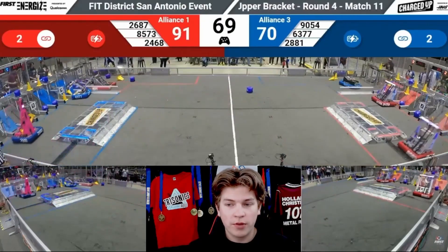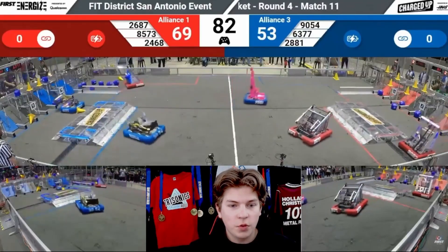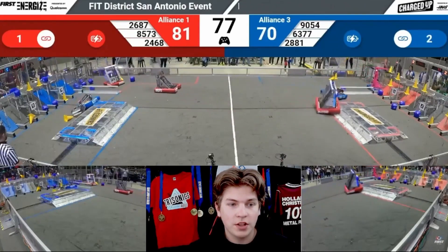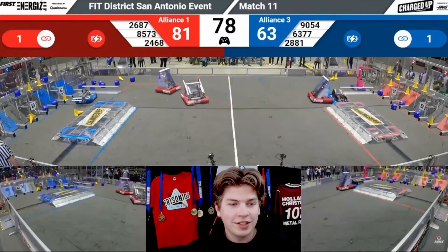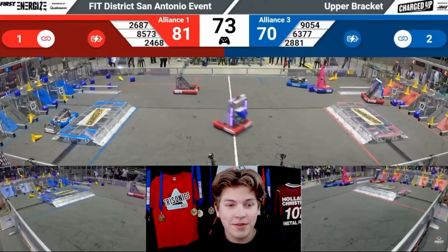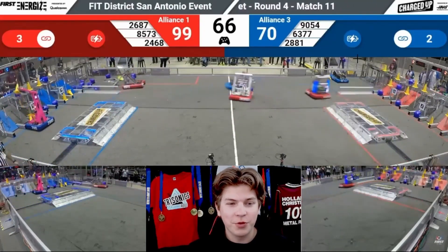And that really slows them down — that was one of the most effective defensive moves. Now, if you focus too much on that, you miss the awesome save that happened over here in the red alliance, so let's back up a second. Just watch what happens here as 8573 speeds over to pick up the cube as they did many times this match — they were a great second pick. You actually see 8573 almost tips over, but 2687, through driver awareness or luck, is actually able to save them from tipping over as they go back in their cycle. Excellent job by the red alliance coordination — these drivers are doing a fantastic job.